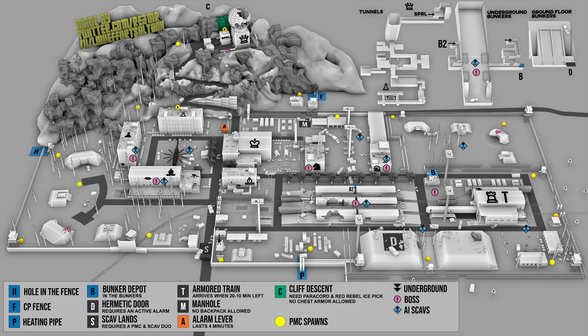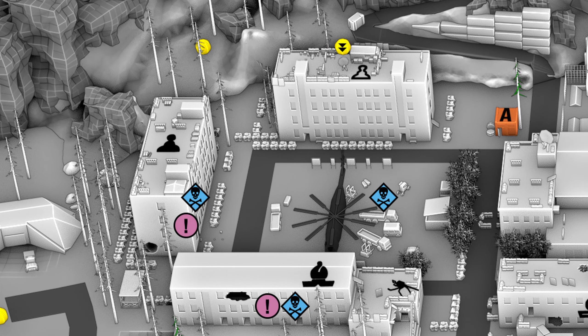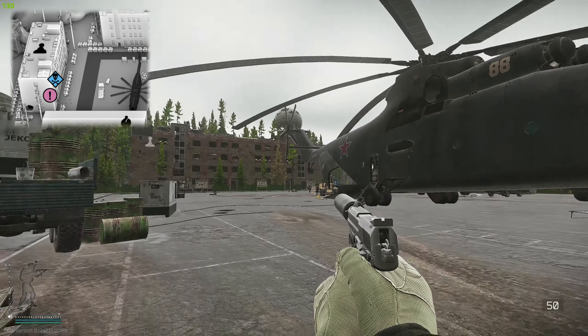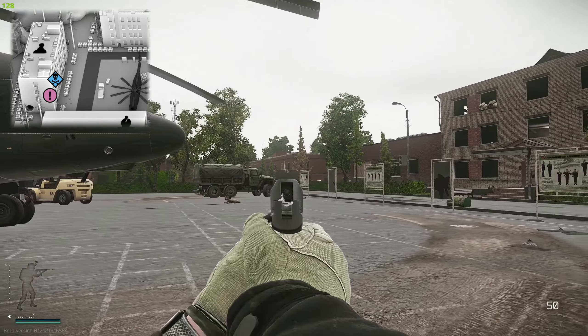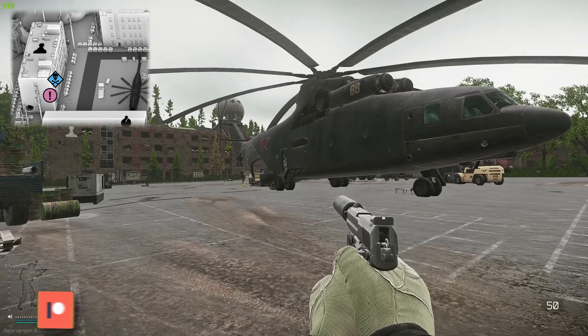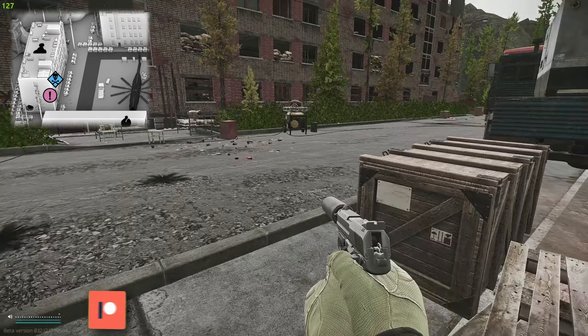If you know Reserve and you know the underground bunkers and how fun it is down there, then you know this is going to be a fun task. We are here in the center of Reserve — this is the giant helicopter right here, White Pawn, Black Pawn, Black Bishop, White Bishop, and then the other building just over there. There are multiple ways down, as you can see on this map.